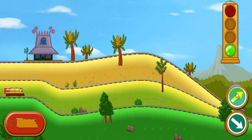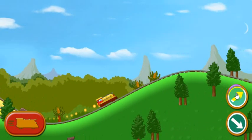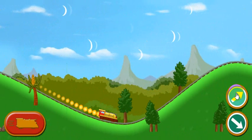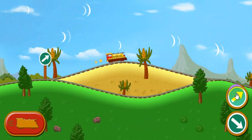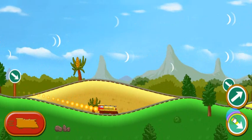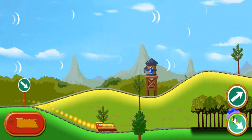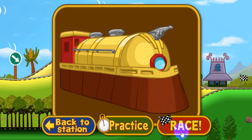Ready, set, go! Press the space bar to power your train. The track branches ahead. Press the down arrow on the keyboard to take the lower path, or press the up arrow to choose the upper path. There's a straight run of track ahead. Choose the lower path to boost your speed. That was a great practice run. Choose practice to try again.